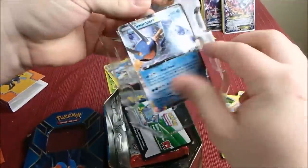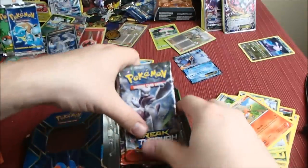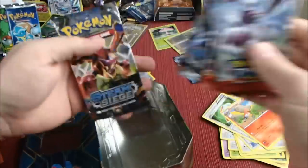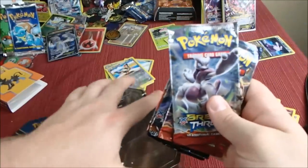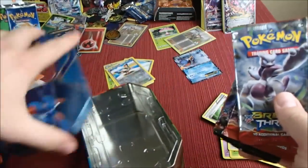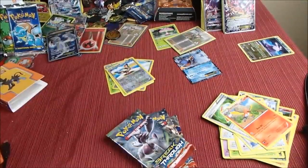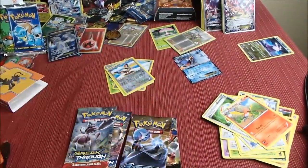We've got the awesome Swampert EX and a code card. Breakthrough, Breakthrough, Steam Siege, and Steam Siege. Darn it - I thought I was going to be able to get some Roaring Skies packs. It's hard to tell if they've been repackaged with new packs or if they have Roaring Skies still on them, but that's okay.